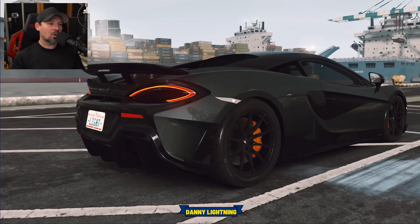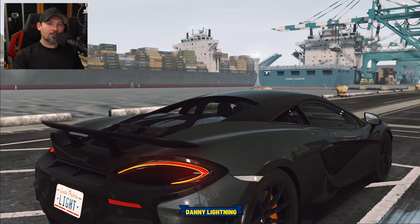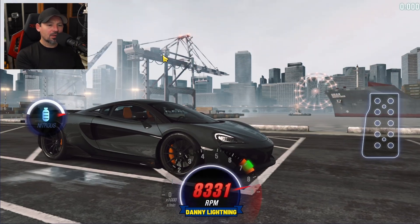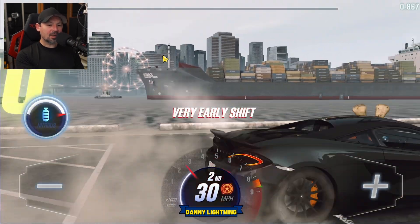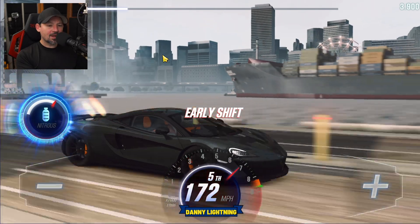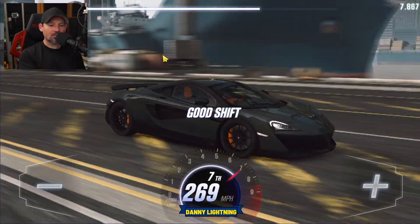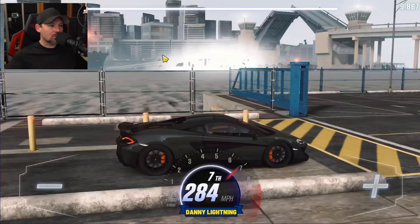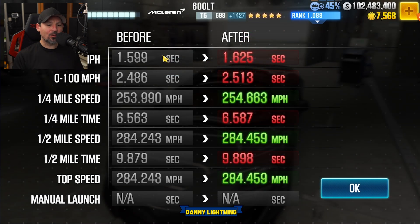Let go of the gas a little bit after number one, instantly shift into second, third, fourth, nitrous on fifth. Here we go — three, two, one, go. Second, third, fourth, fifth and nitrous, sixth gear, seventh gear coming up right about there and that's all she wrote. The car should beat the dyno time by a little bit. We got a 9.898 — the last one was 9.879. So yeah, that's how we do it on stage 5 and stage 6.